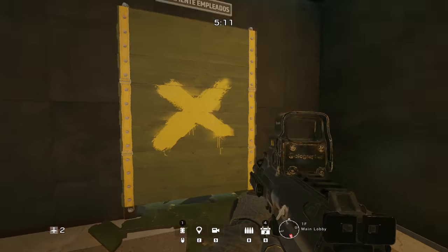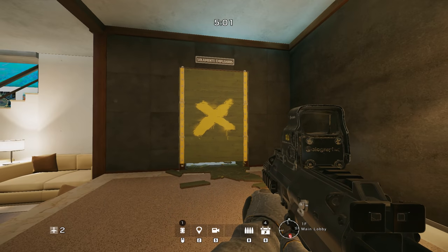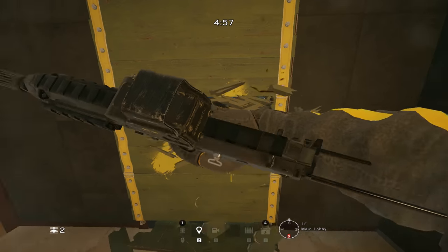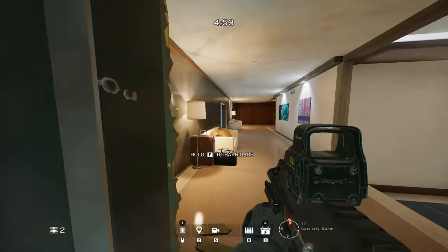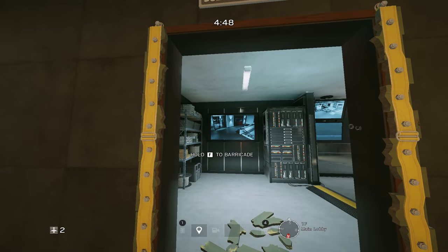Those are just the mechanics of how a barricade works. The one melee vault — only do that when it's a window. If it's a door, do not do that.